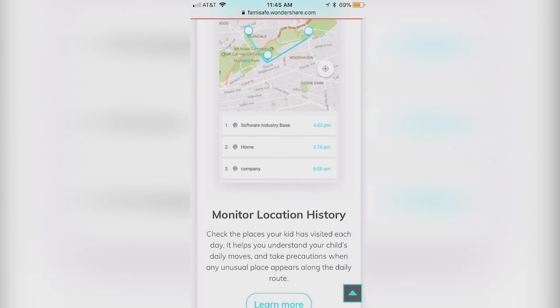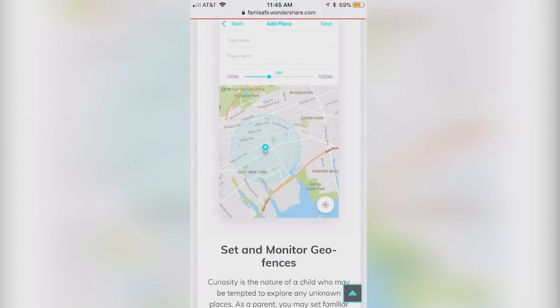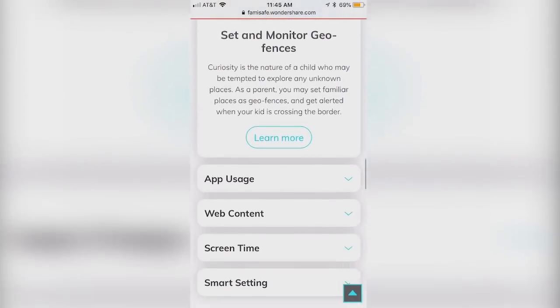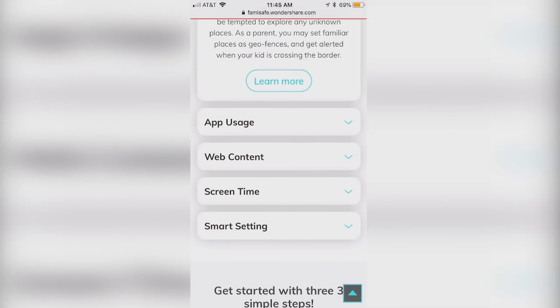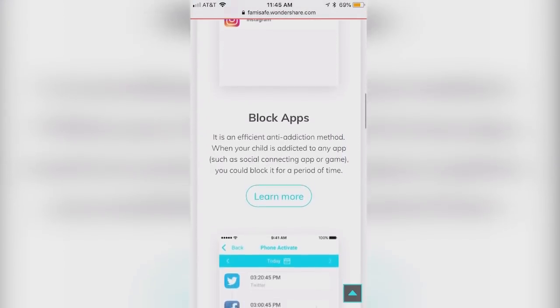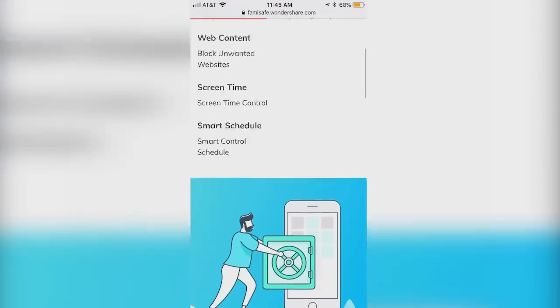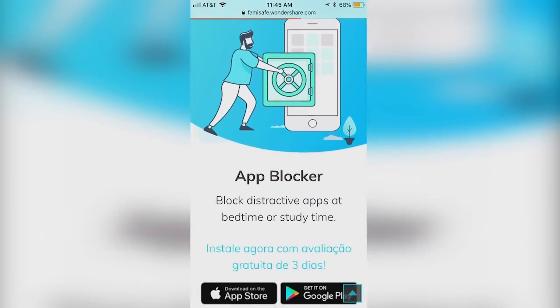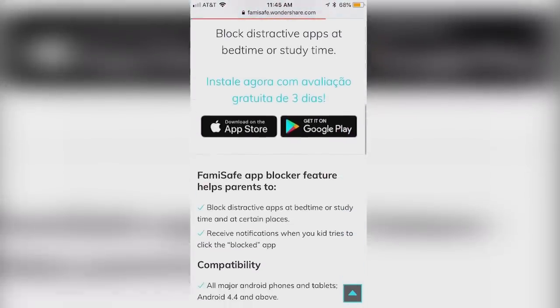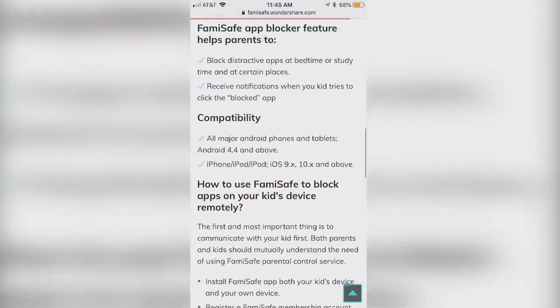Famisafe includes a large database of harmful and unsafe websites that you can instantly block on your child's device with a simple push of a button. If there are any additional websites or apps you want to prevent your child from using, you can also block these manually. In addition, Famisafe keeps track of the apps your child installs and uninstalls on their phone, how much time they spend on each app, and how and when they use their social media accounts so that you can monitor that correctly.